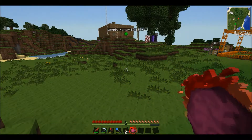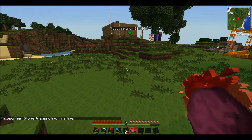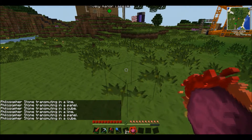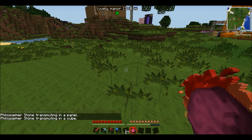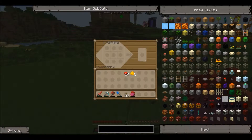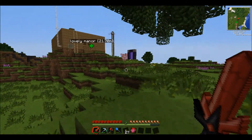Also, you can make it so... I don't know how, but I'll just click all the buttons. Panel, Cube, Line — we can transmit stuff. It was C! If you press C, you can craft. So you've got a mobile crafting table now, and with this Philosopher's Stone you can make stuff.